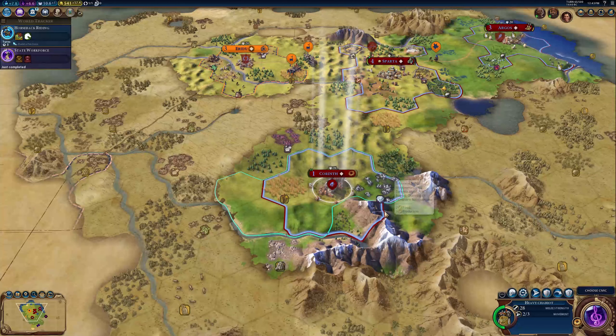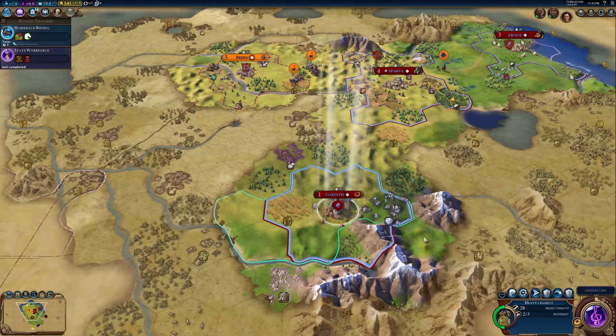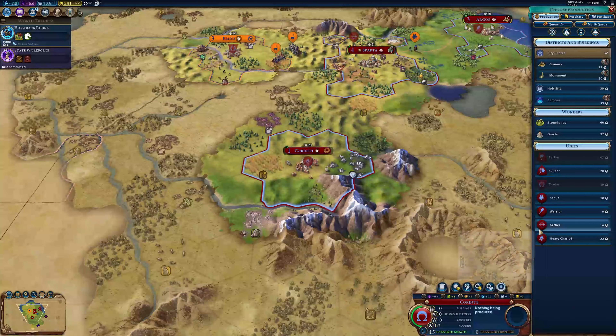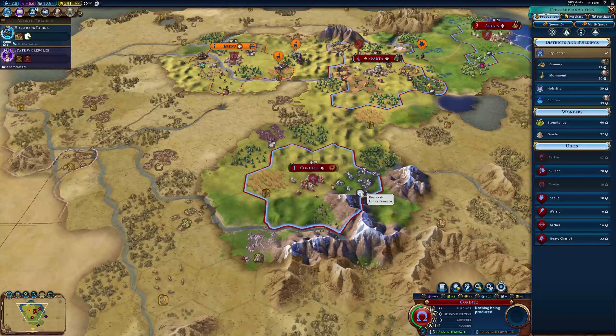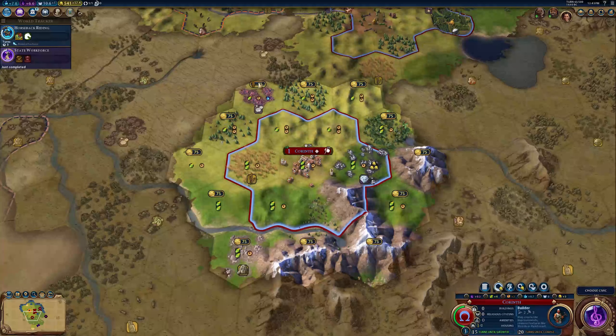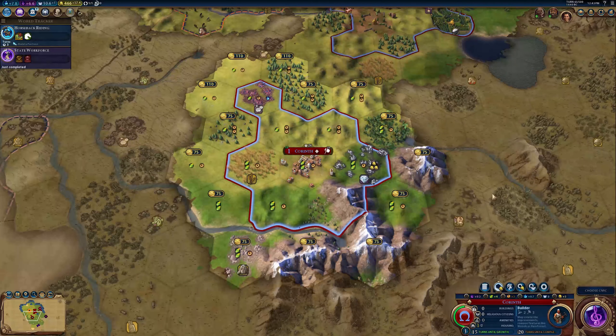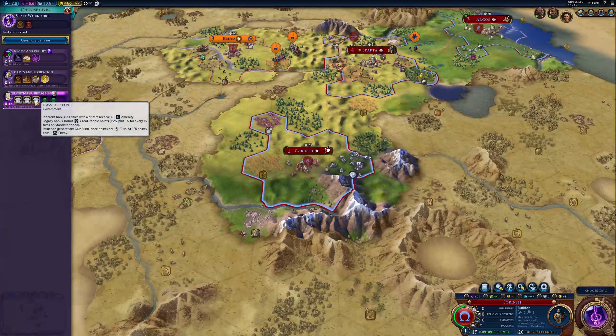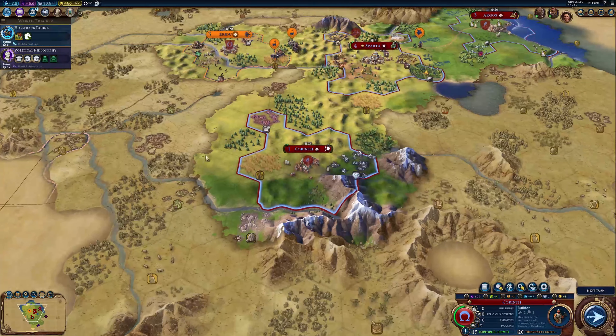Come settle there - Corinth. We'll tell the chariot to fortify that city. We're right next to diamonds, which is a luxury resource, and we're right next to wheat. Let's get ourselves a builder and we'll purchase that tile with gold. We need to choose ourselves another civic - let's get political philosophy right there.